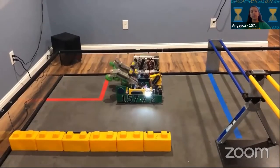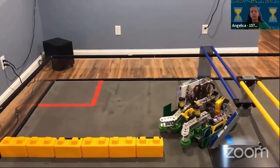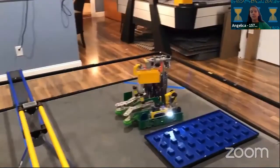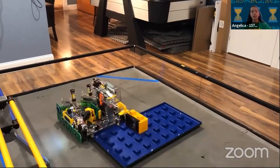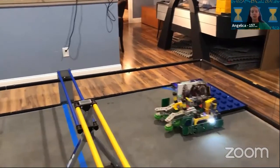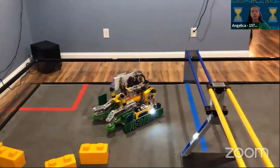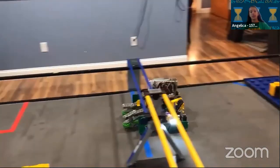First we detect the Skystone using Vuforia, then we intake it. We back up, line up to the foundation while placing the Skystone on it, rotate the foundation into the build site, then go get the second Skystone. Once we get the second Skystone, we go back to the foundation, place it on, and then park.